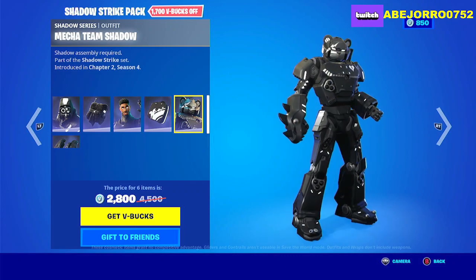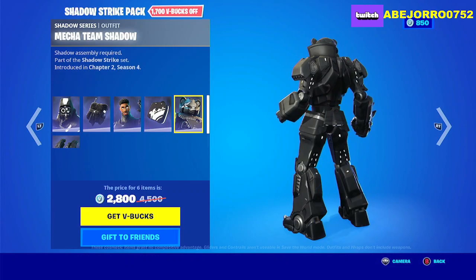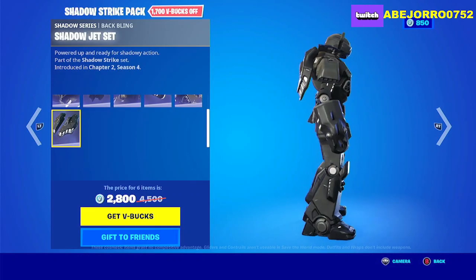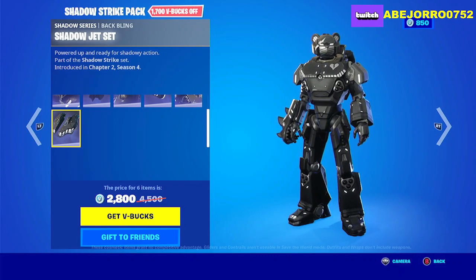Now we have the Mecha Shadow skin and its back bling. The price for all six items in the Shadow Strike Pack is 2800 V-Bucks.